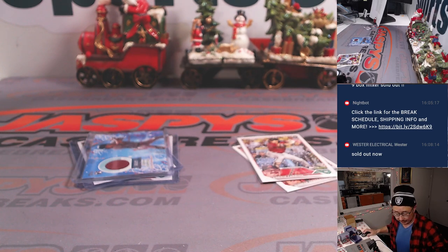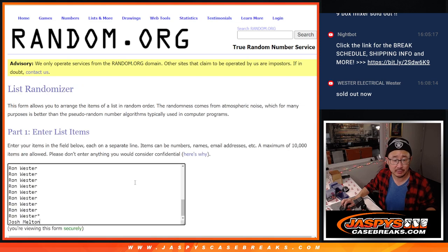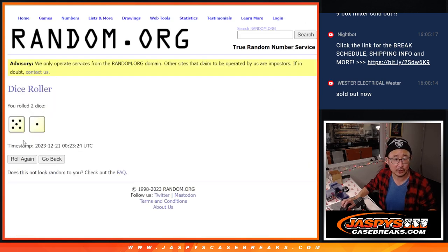Another nice little thing out of here — who's going to get spots in the mixer for a fraction of the price? Let's gather everybody's names here, one through 30. New dice, new list. It's going to be the top eight after six rolls. Fingers crossed everybody, good luck.